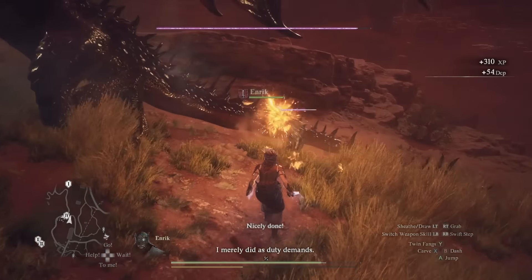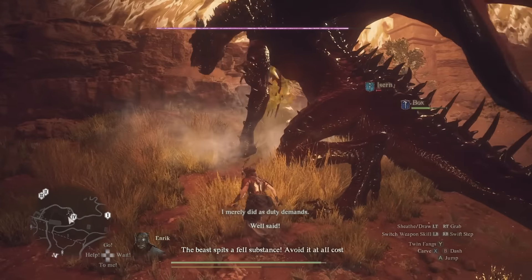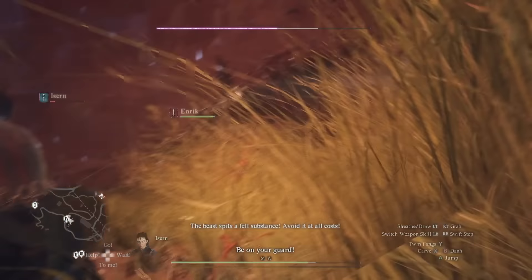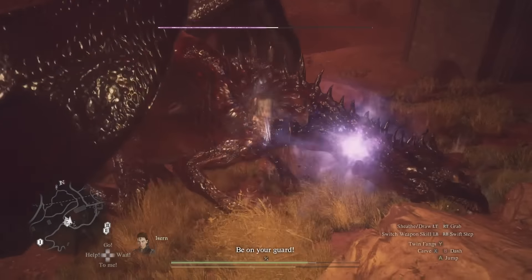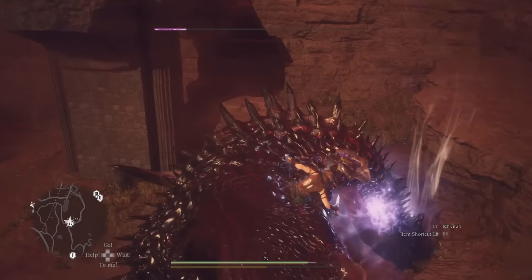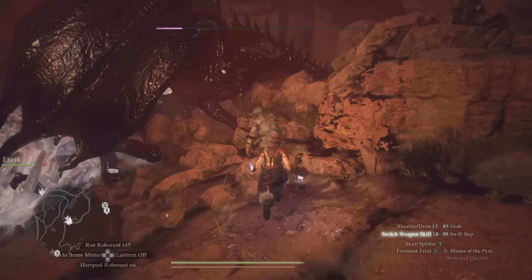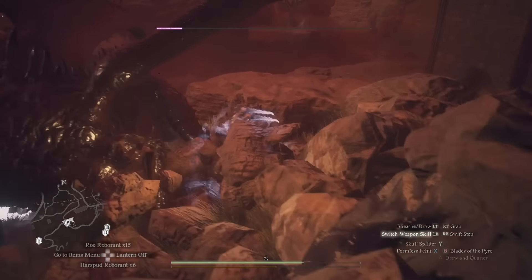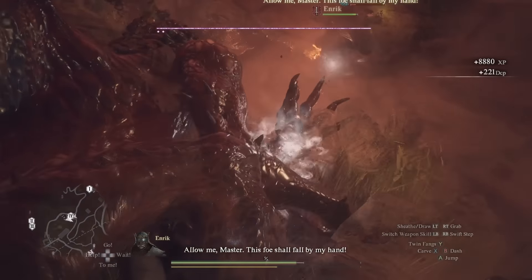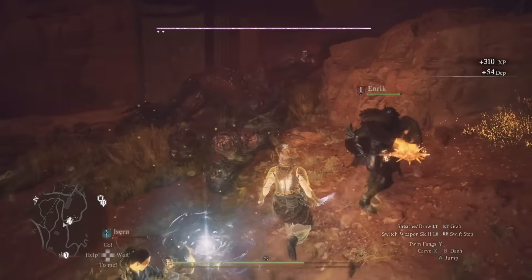Thieves come with this passive core skill called Bump and Lift, meaning light attacks — the carve attack — have a chance to steal items. With a drake, that's probably going to be a crystal. You can get quite a lot by spamming light attacks and intentionally not killing it, just giving as many carves as you can. Or you can run the Pilfer and Plunder weapon skill, which lets you steal from an enemy when you knock it down. At very least, have one thief in the party in the Unmoored World.